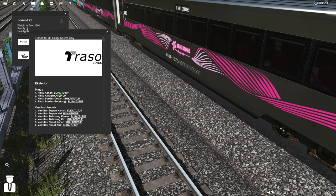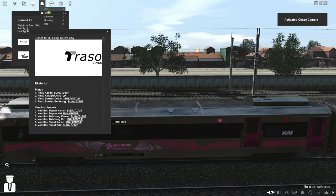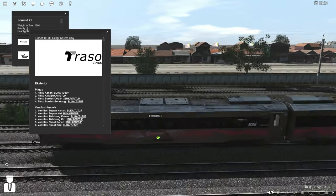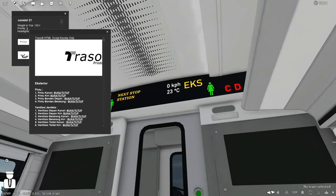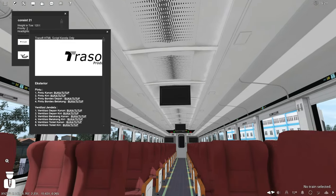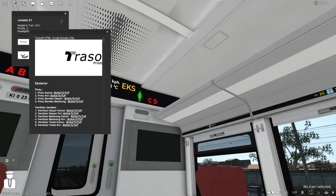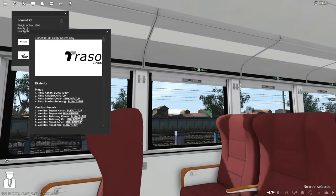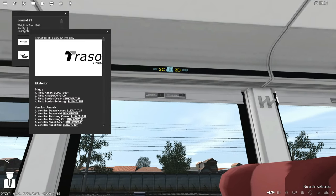Kita masuk langsung ke interiornya. Interiornya bagus banget! Sayangnya di script Transsoft Production tidak ada fitur lampu mode manual, jadi tidak ada lampu mode malam — yang seharusnya ada cahaya kuning-kuning di bagian bawah kursi. Untuk nomor tempat duduk sudah menggunakan LED.